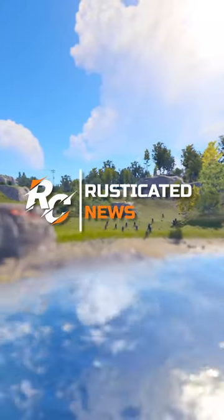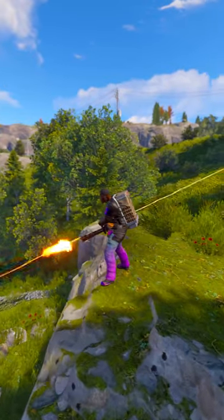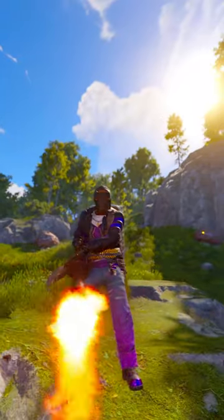The minigun is here. It's available for testing on the staging branch now, with 300 rounds of 5.56 and a fire rate of 600. Nothing will be standing in your way with this in your hands.